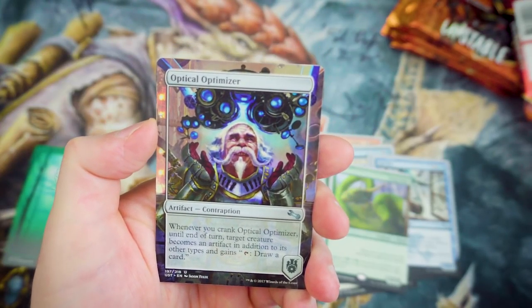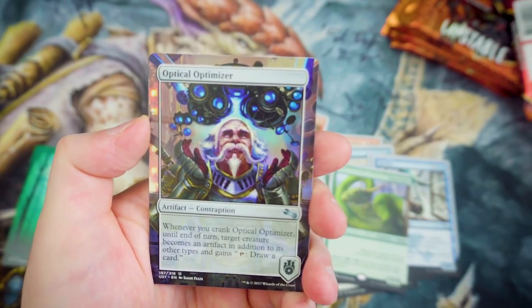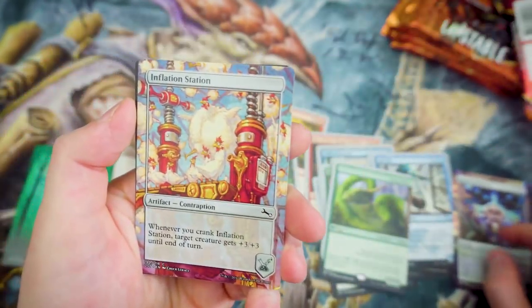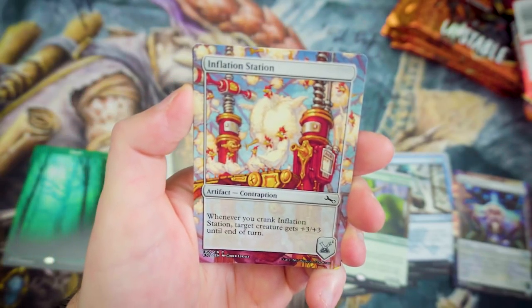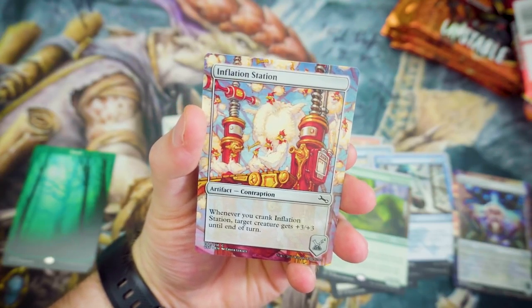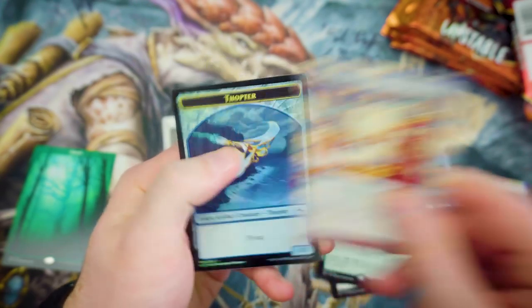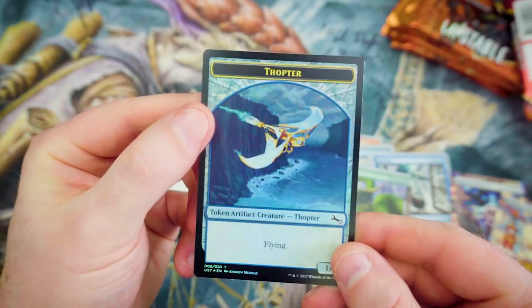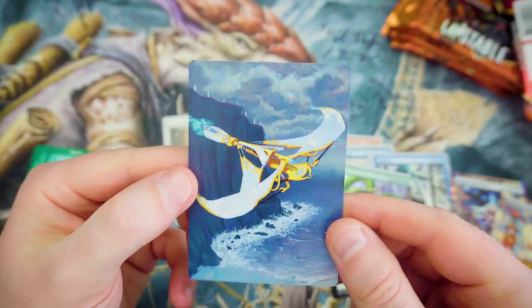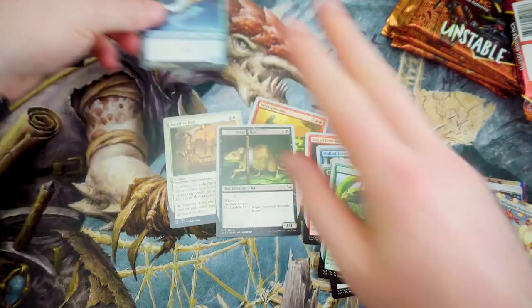Afterwards we've got some contraptions here. Optical Optimizer — whenever you crank it, until end of turn, target creature becomes an artifact in addition to its other types and gains 'tap to draw a card.' That's actually pretty cool. And then we've got Inflation Station — really great artwork. Whenever you crank Inflation Station, target creature gets +3/+3 until end of turn. Also, all the tokens are actually foil, which is really cool, or you can have a full art version on the back.